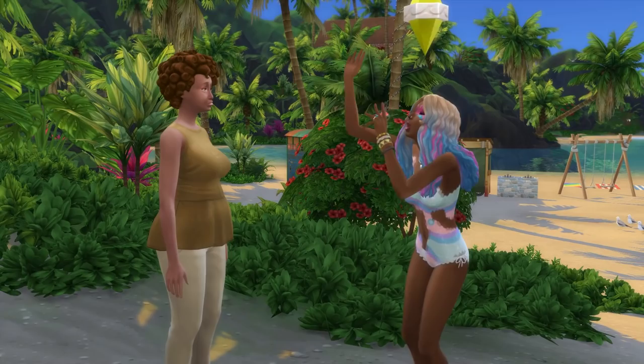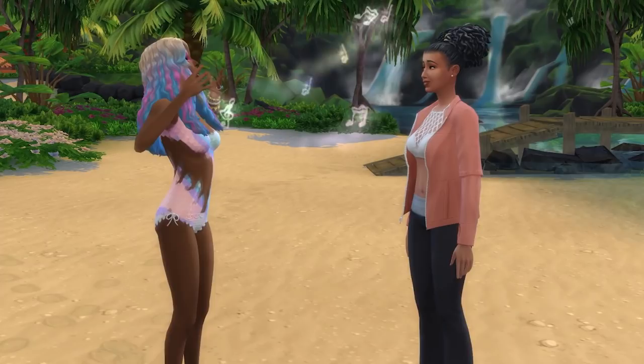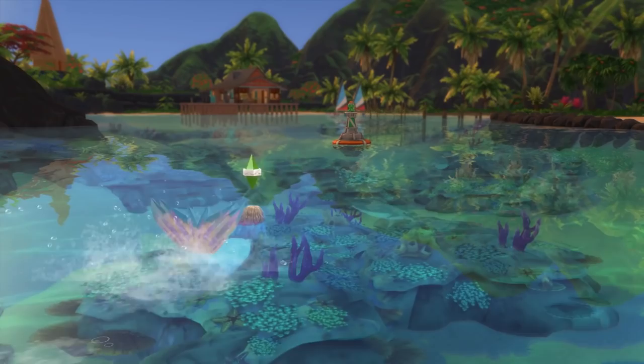When they remove the mask, they'll gain a 12-hour happy moodlet called 'Hydrated,' which has a powerful effect. This will max your mermaid sim's hydration need and keep it maxed for the duration of the moodlet. Since mermaids use their hydration bar as a currency to use their powers, your mermaid will be able to spam their powers endlessly without needing to recharge. It's something I found really helpful and fun, especially if you use mermaid powers regularly.